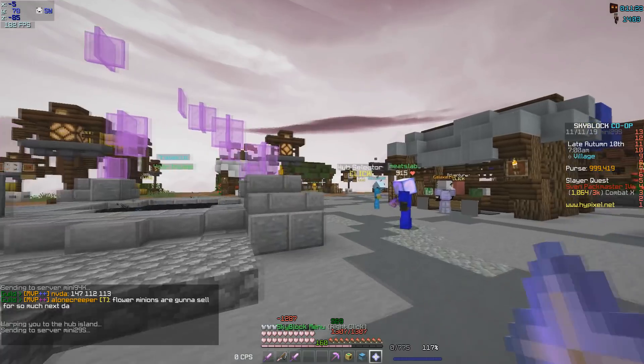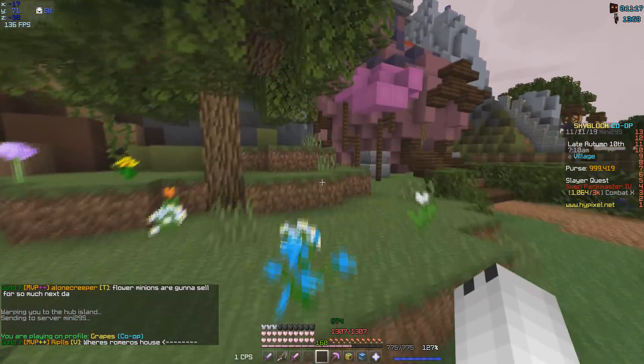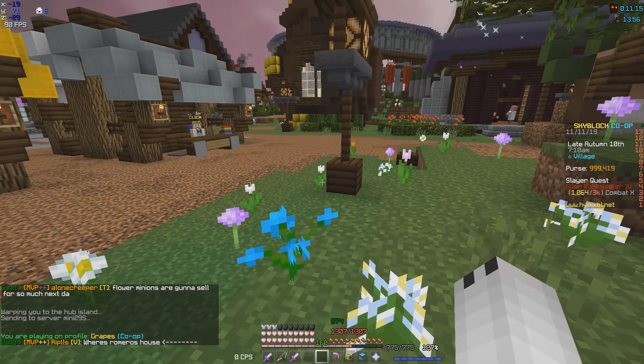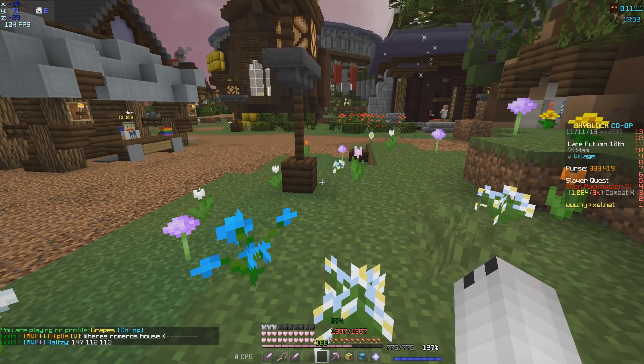Simply go to the hub over here and Romeo will be right about here. You're going to need to give him some flowers — he needs poppies, and I believe he needs a full stack of poppies. Once you give him that you can move on to the third one.